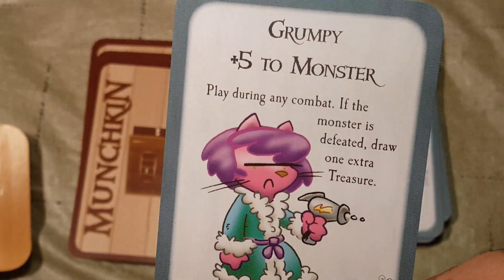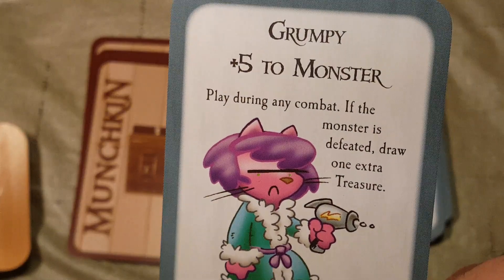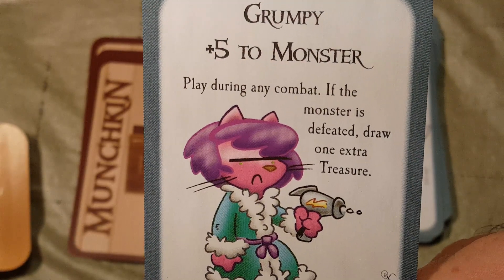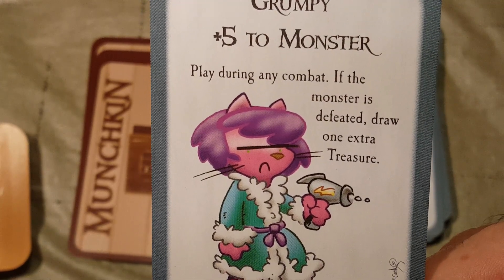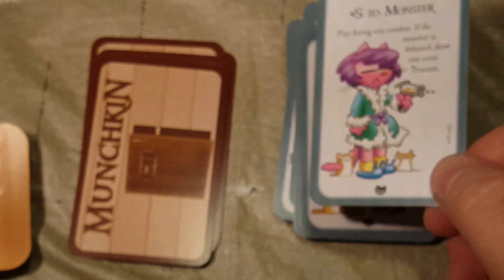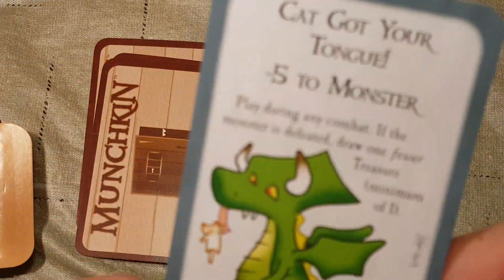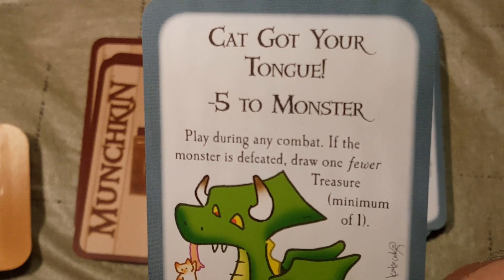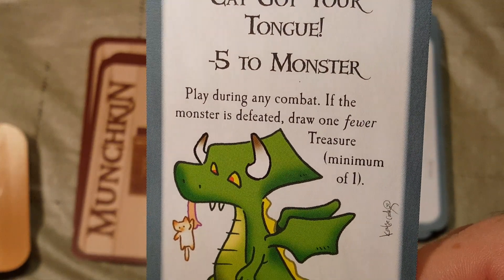Then we have Grumpy — plus 5 to monster. Play during any combat. It's got the crazy cat lady as the character art. If the monster is defeated, draw 1 extra treasure. Next we have Cat Got Your Tongue — minus 5 to monster. Play during any combat. If the monster is defeated, draw 1 fewer treasure, minimum of 1.